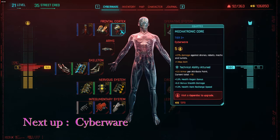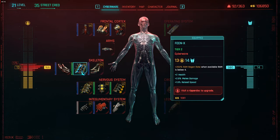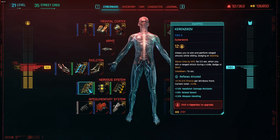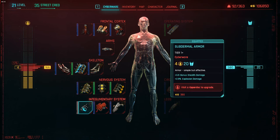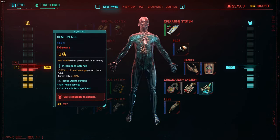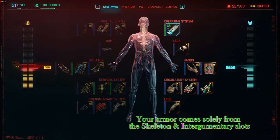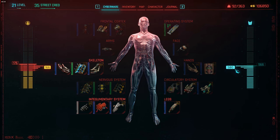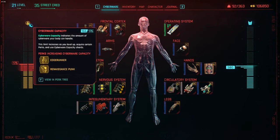Next let's discuss cyberware. Cyberware gives you all kinds of special bonuses you won't get without it — like Self-ICE up there that keeps netrunners from being able to hack you. On the left side in yellow you can see your cyberware capacity. The red zone above the yellow is because I have Edgerunner, which gives you 50 extra cyberware capacity points, allowing you to install a lot more cyberware. On the right side in blue you have your armor level, which decreases the amount of damage you take from enemy bullets. There are also significant bonuses you can get from putting perks in when your cyberware capacity tree is completely populated.